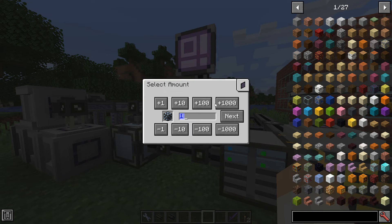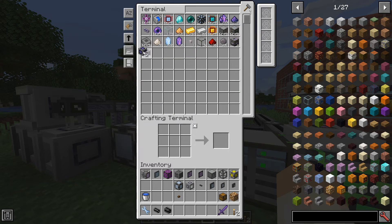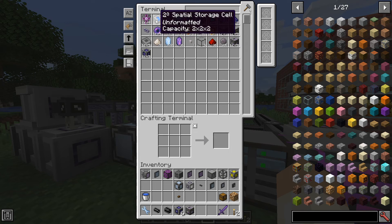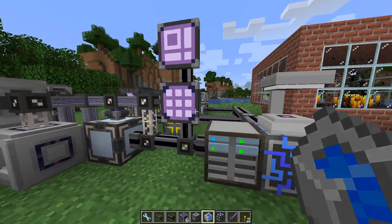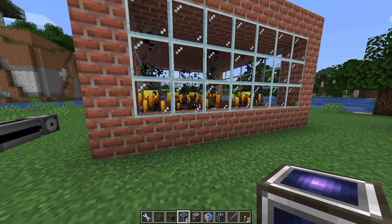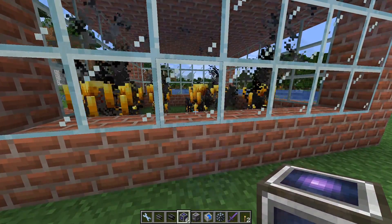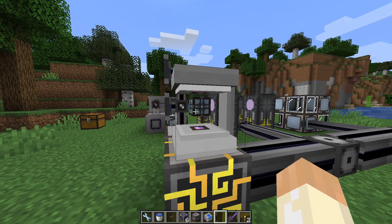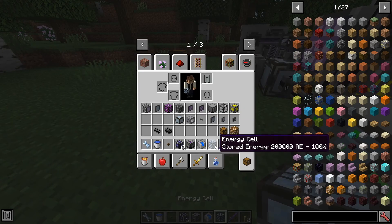And finally we need an energy cell - one of those. So let's take our pylons, IO port, cell, and energy cell, and we have one button to control it. With that we're actually quite ready. Before you go, remember to charge your energy cell - now it's filled at 200k, so now we're ready.